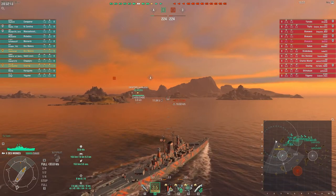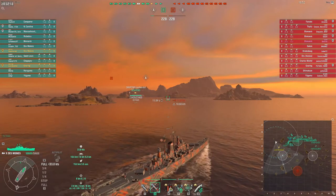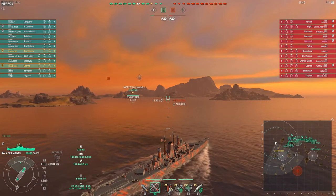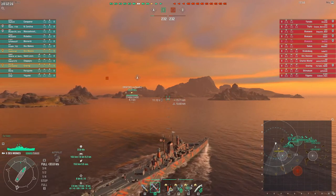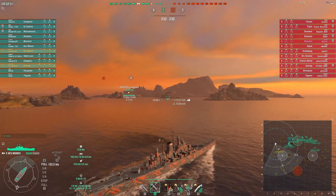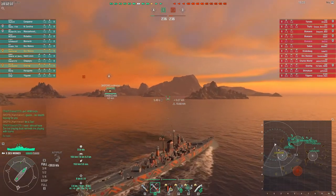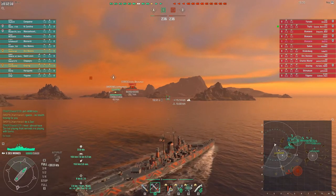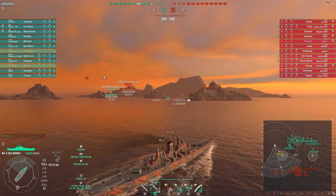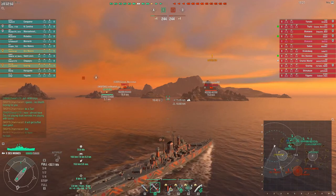He's gonna probably try and rush the cap. I'm switching to AP and I just hope that I get to the island before I get spotted. This is a really good position for an American cruiser — you have really good angles from this corner of the island because you can lob shells. And there we have a first contact for Lion, a radar ship.